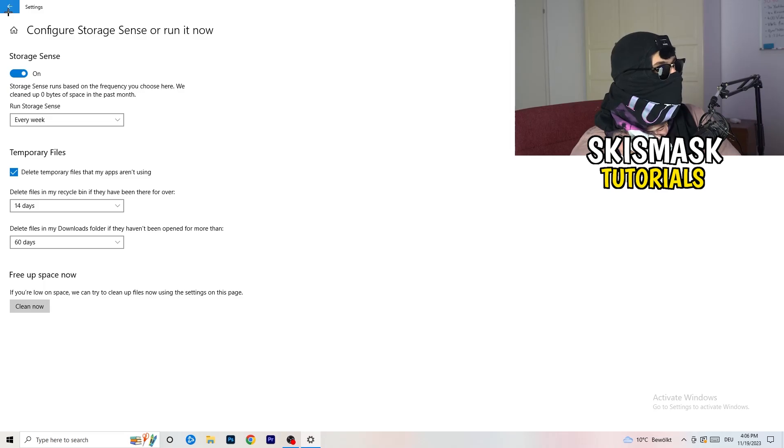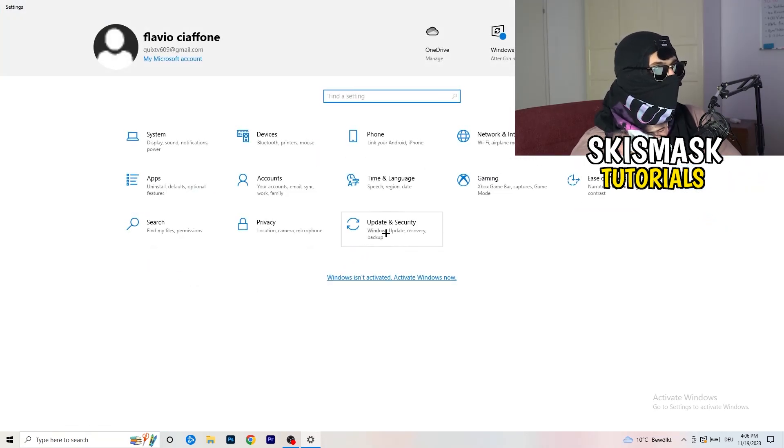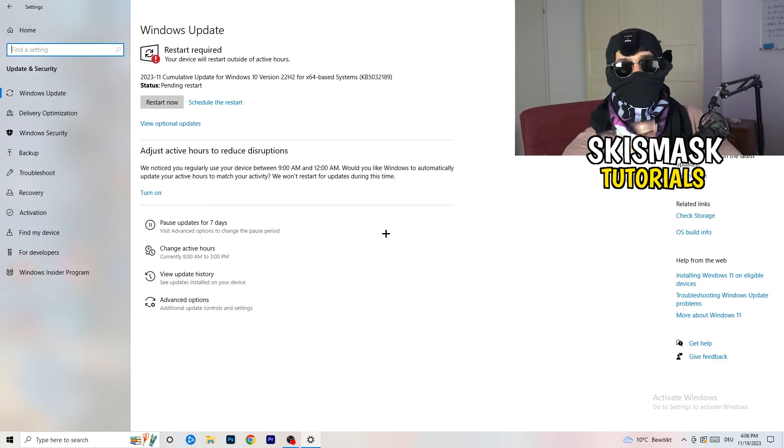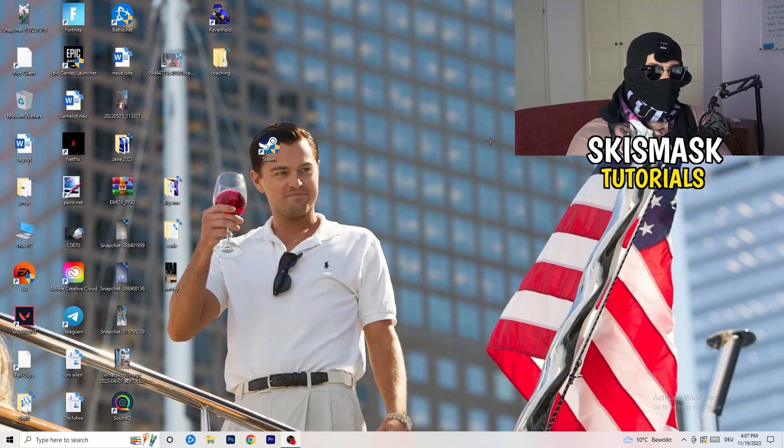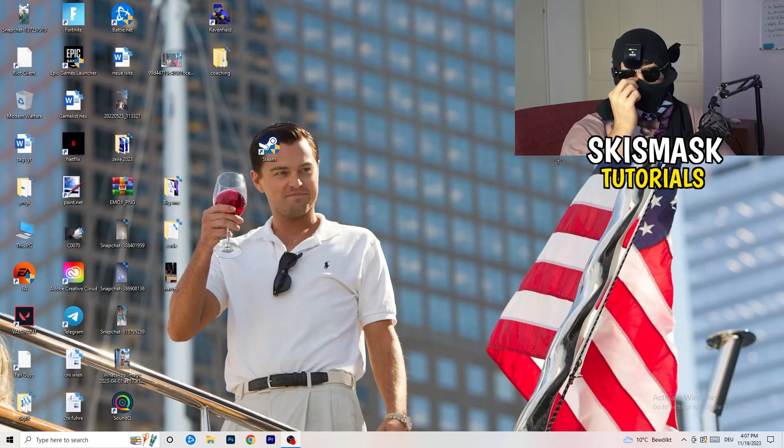Go back to Update and Security. I know it sounds basic, but updating every single driver on your PC — especially Windows — will help you with every issue you're having. Trust me and update every driver you can, starting with Windows. Also update your graphics card driver — for me it's NVIDIA GeForce. Go to your graphics card's software and download the latest version, because some games need the correct driver version to run at their best.